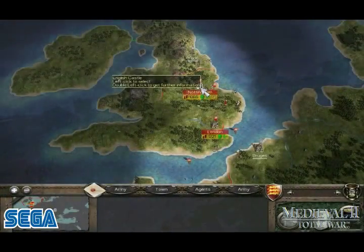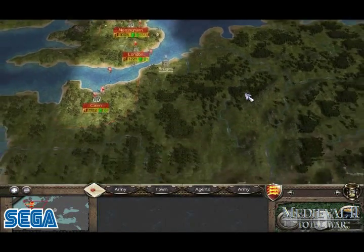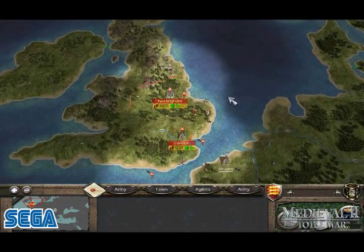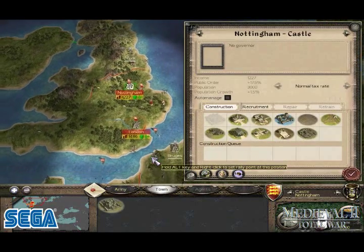Having chosen your kingdom for the Grand Campaign, you'll begin with a small number of provinces under your control. Here we're playing as the English, who begin the campaign with three provinces. These are marked by the settlements Nottingham, London, and over the Channel, Caen.